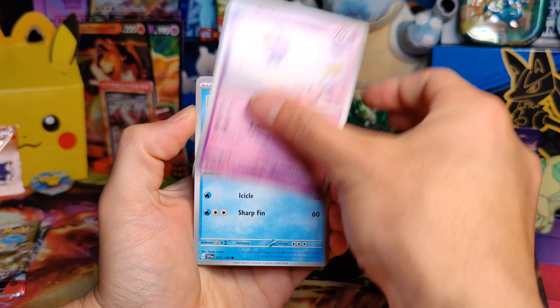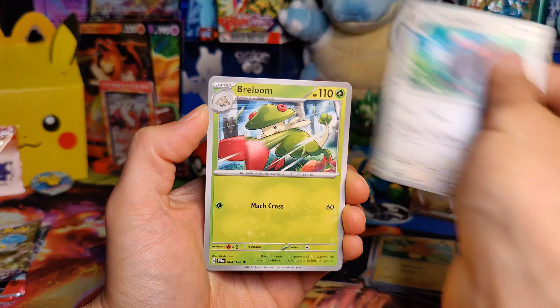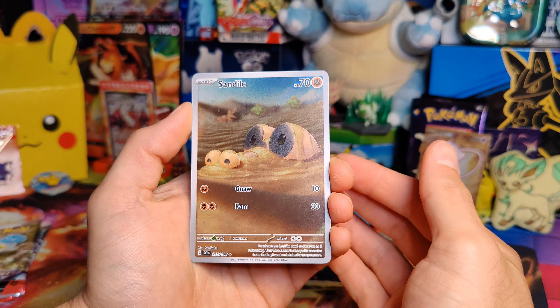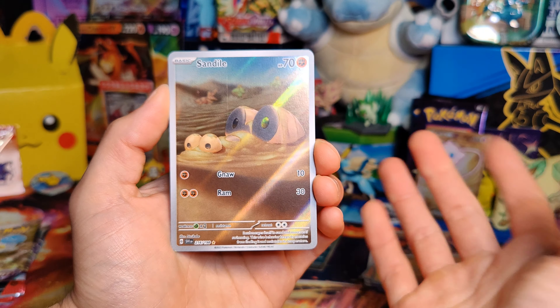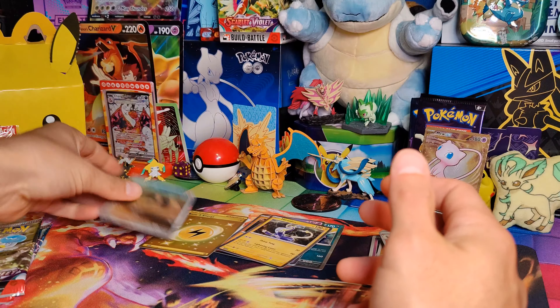All right. Fire Energy, Drifloon, Citadel, Veroom, Magikarp, Scovilian, Oinkalone, Breloom, Houndoom, and a Sandile Illustration Rare. Sadly, I do have this one, but he is a very cool-looking card, so that is kind of a bummer. But Sandile Illustration Rare and a Maradin Hollow under that.